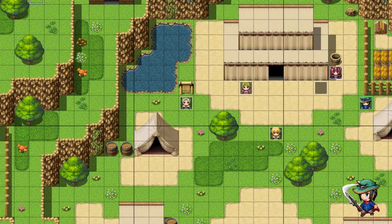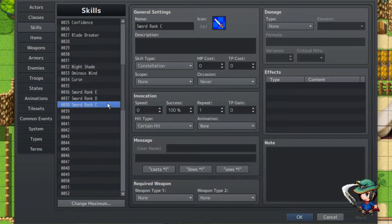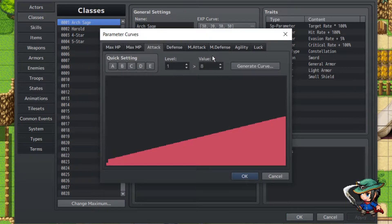The first thing we're gonna do is go over skills, because we need some context for all this, and also go over the stats because that's also pretty important. Our skills are simply sword rank E, D, and C — nothing happens besides that, it's pretty normal. Another thing to note is how much attack Rune Fire has, because that will determine how much of the skill type he needs.